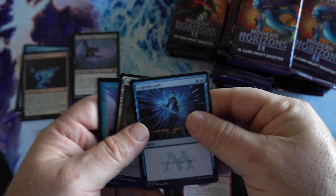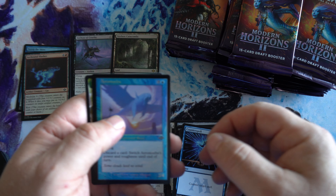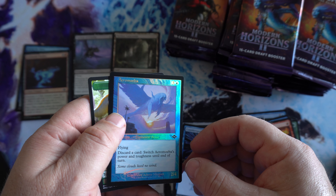Got a Counterspell and a Verdant Catacombs — first Fetchland of the box. And we have a Foil Retro Frame.